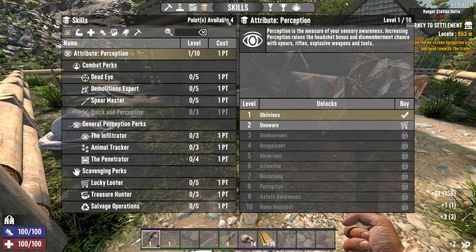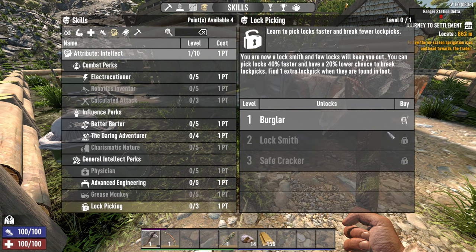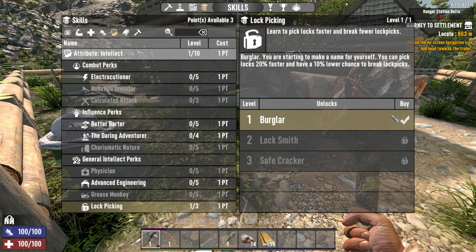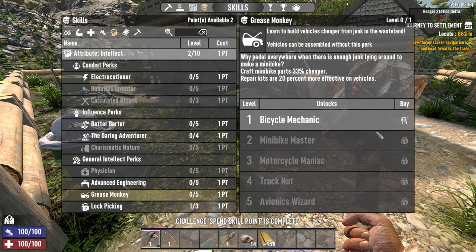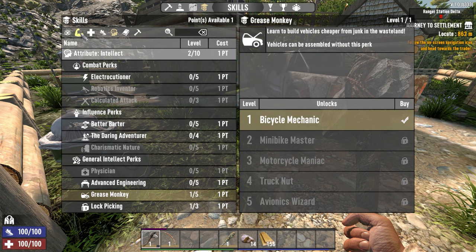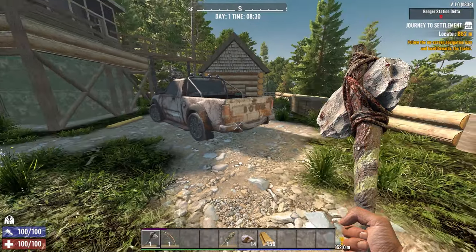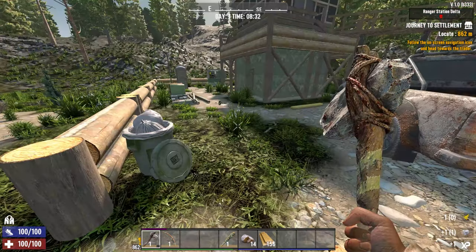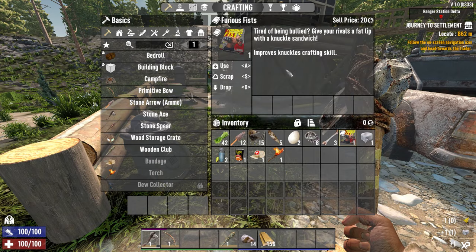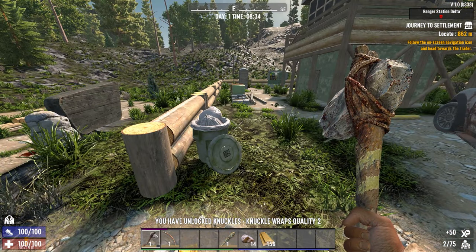We should probably spend our skill points — we get four. A lot of people are going to disagree with me and that's fine: I like to put one into lock picking, the second one into Intellect, one into Grease Monkey, and the final one into Hidden Strike. That starts the lock picking. We also got a book — knuckle crafting skill, knuckle wraps quality two.